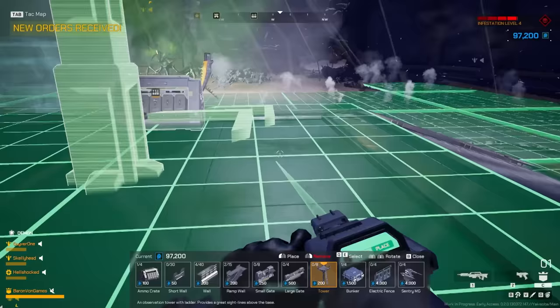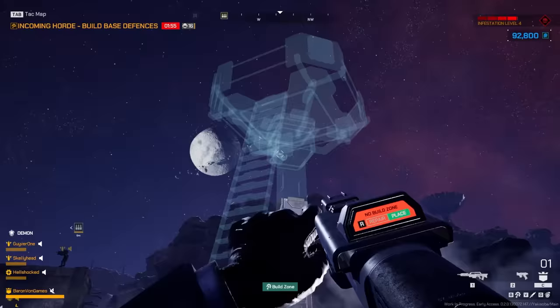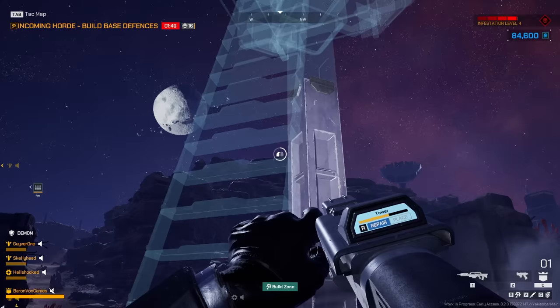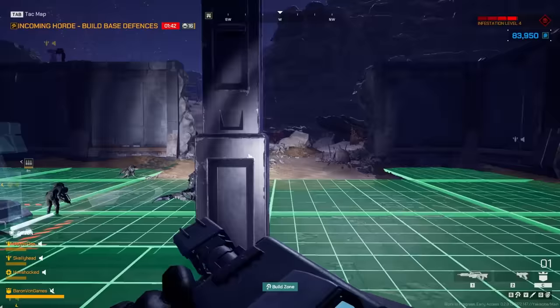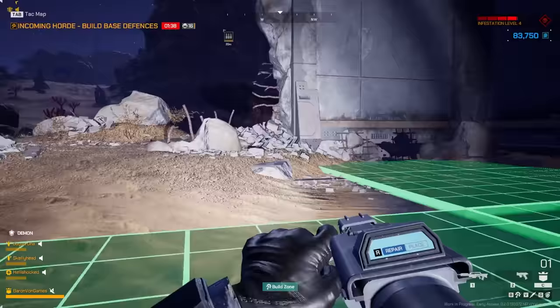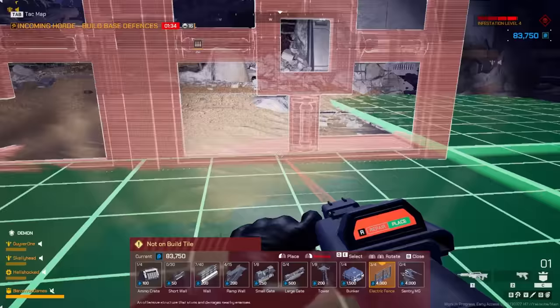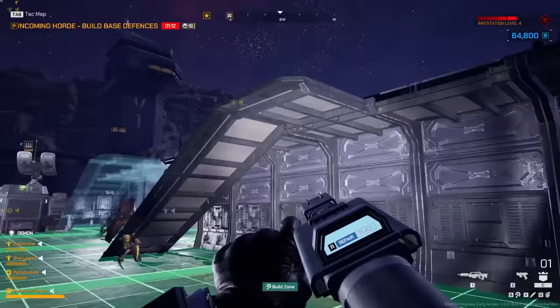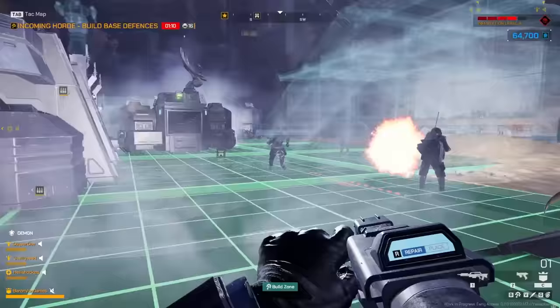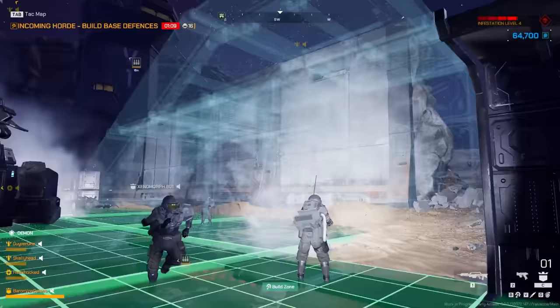I'm going to build the place where I'm going to be hanging out. Let's go to repair and finish up this tower. I've got ammunition, I've got my tower. Now all we need are probably some walls and gates to defend against the bugs running through the big openings. What do we got? Electric fence. A ramp wall. Yes. So we're out of resources, I think — now we just got to finish building all the little bits.